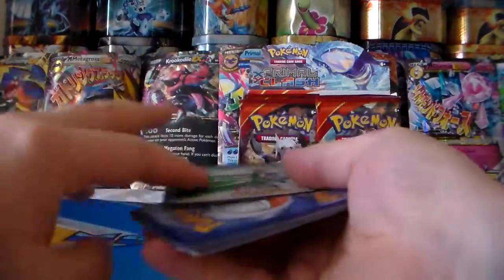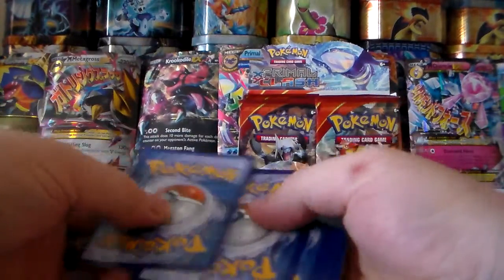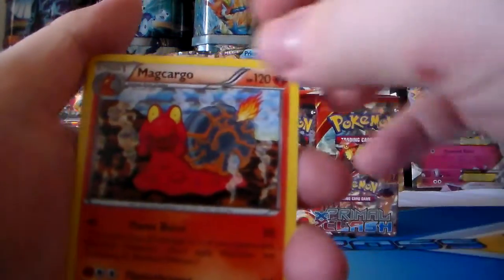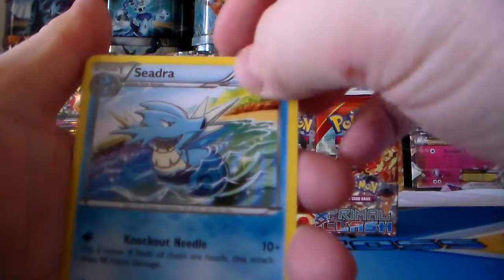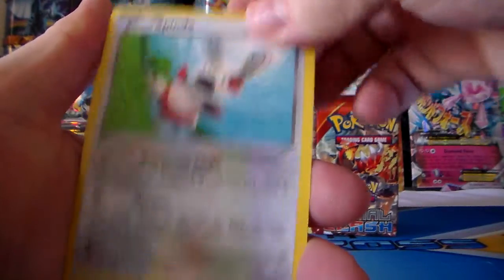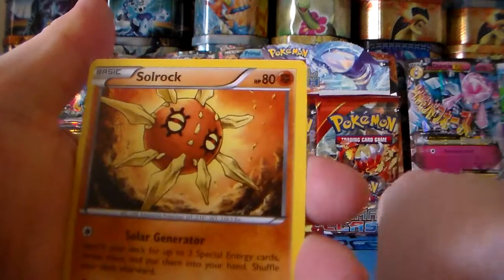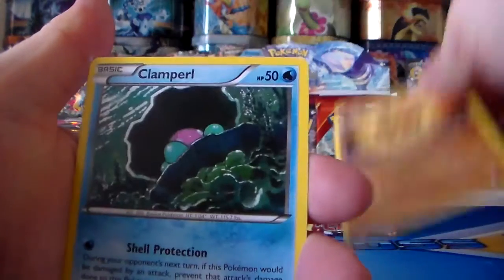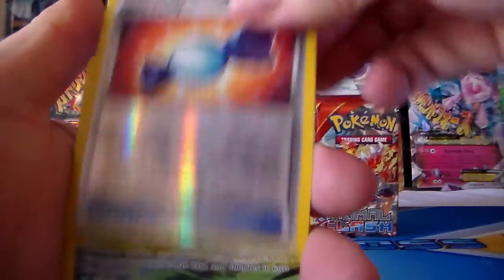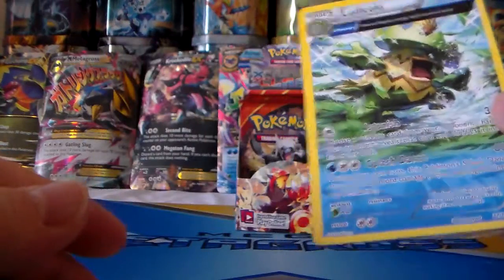I'll give you guys all the codes, hope you enjoy those. Through the back we've got Magcargo to start us off, got Seedra, Gorebyss, Spinda, Mudkip, Shuppet, Solrock, Clamperl, Rare Candy reverse holo, and an Exploud Ancient Trait regular rare — so that's cool.